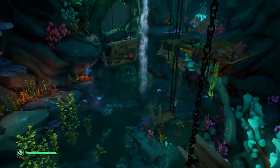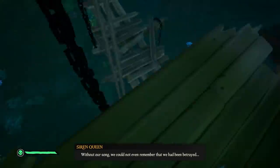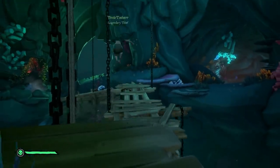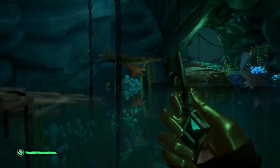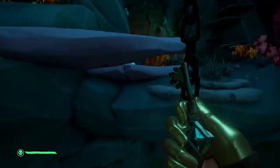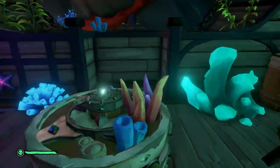Once the water level has risen, do not leave the room yet — you need to grab a key that is on the opposite suspended cave. Follow the path shown in the video to grab that key, take it across to the other side, and go through the room you just opened. Take the key and open that room, then bring the key onto the galleon.